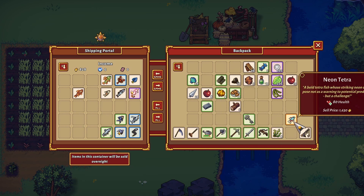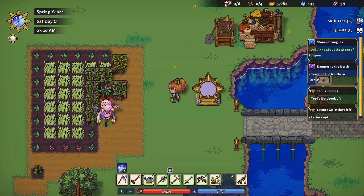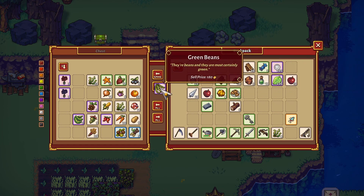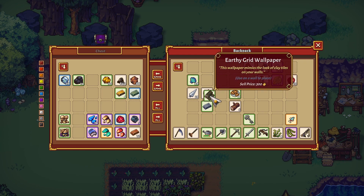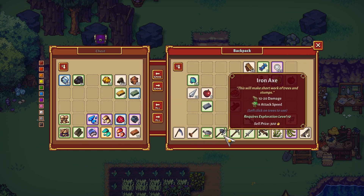Let's just move our little neon tetra up there. We may need the green beans for cooking recipes so let's keep those, and we might as well get rid of our ore. Let's give ourselves as much space as possible, especially since we know we intend to do some fishing today.